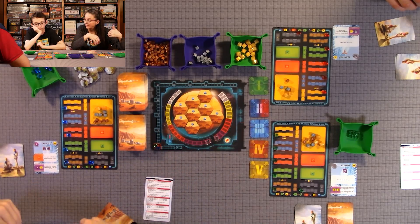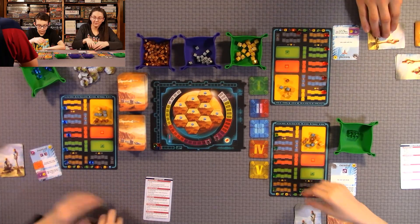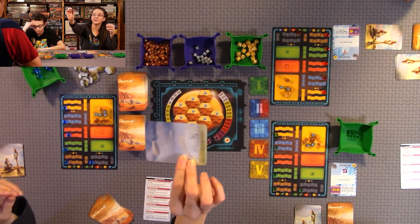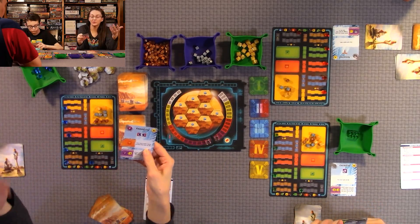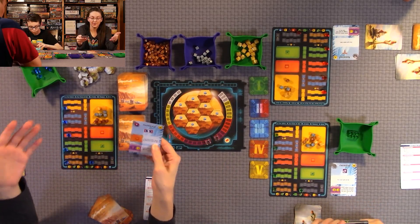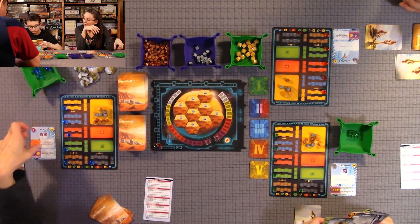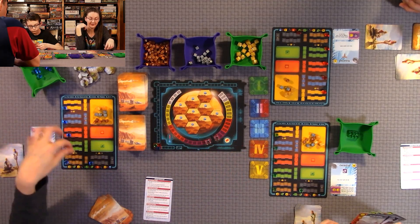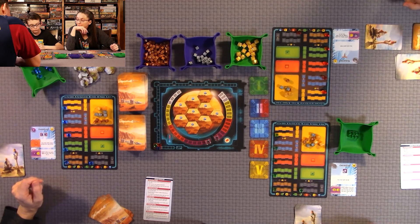Each player starts the game with eight project cards. They're dealt two corporations and choose one to keep. Each one gives you something to start with. I started with 45 mega credits and one heat production. Anthony started with 51 mega credits, and has an effect where when you play a building card, you pay three MC less for it. Quentin started with 48 mega credits and pays four mega credits less for any card with a printed cost of 20 or more.